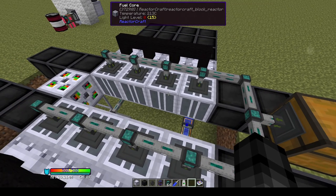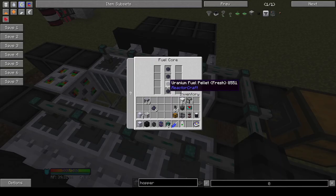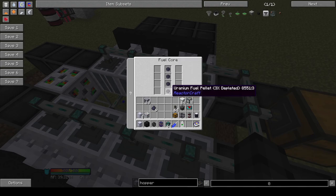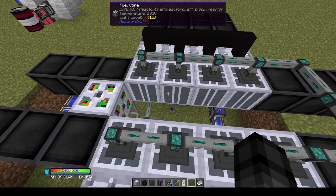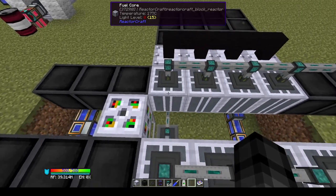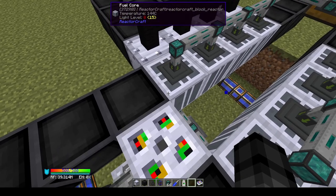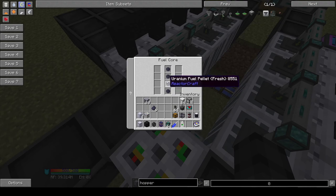Uranium and plutonium can be used together in the same reactor, but only one fuel type at a time per fuel core. Only the bottom-most fuel pellet is read for the purposes of fission, so stacking multiple fuel types doesn't affect the output. The neutrons cause fission, which means the fuel core generates heat, generates more neutrons, and also has a chance of generating nuclear waste.